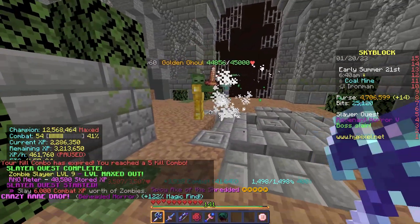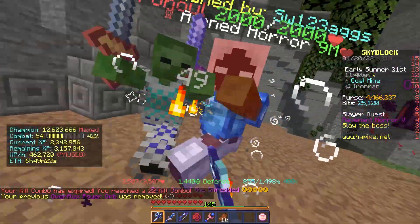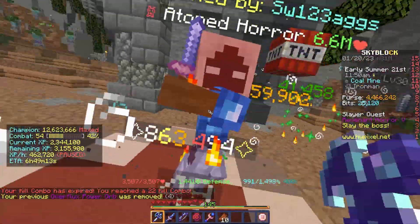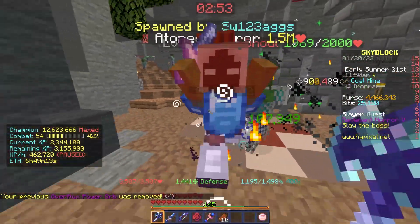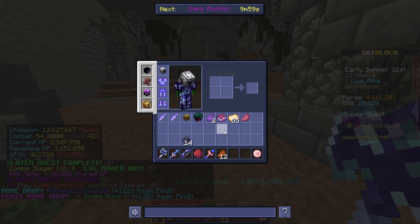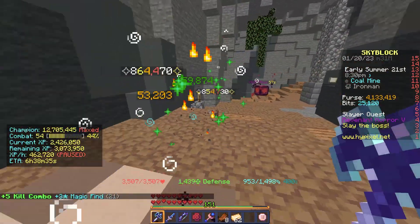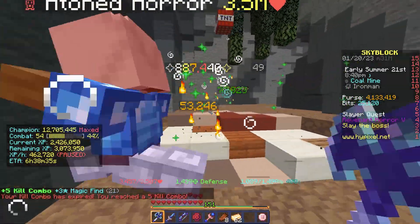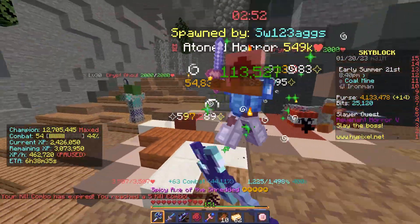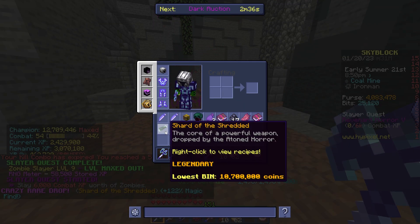The next RNG is a beheaded horror. I get another snake rune. Surprisingly, I actually get my fifth shard of the shredded. I don't even know what to do with this.